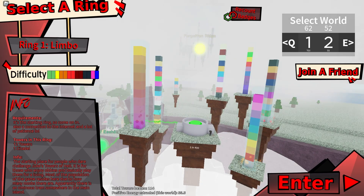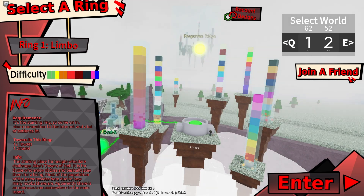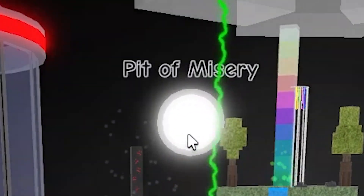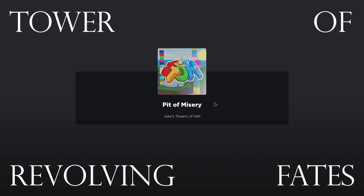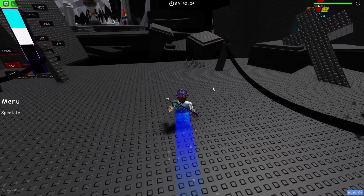Anyways guys, let's get to the video. Now that you've done all the prerequisites, you of course need to join the JTOH game. From there, you want to join the ring containing the tower you wish to win with no effort. For me, that's going to be this one — the Pit of Misery. And we're going to be beating the hardest tower ever existed in existence: the Tower of Revolving Fates. Now from here guys, what you're going to want to do is make your way to the tower you wish to complete with zero effort.